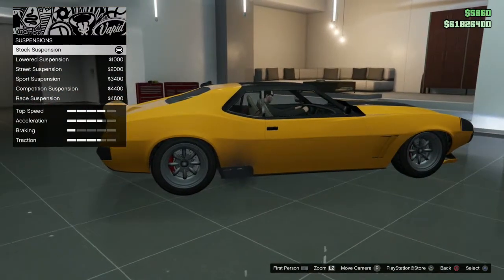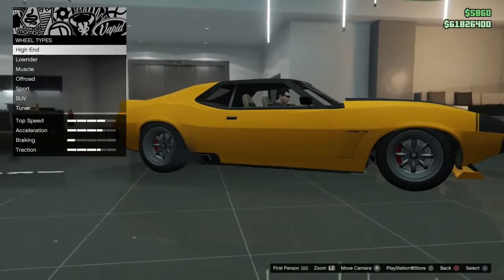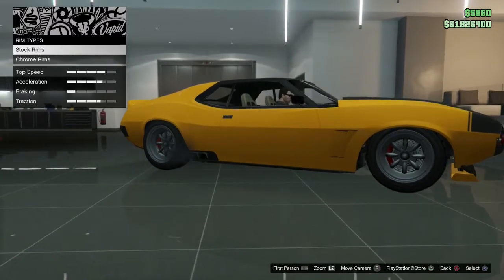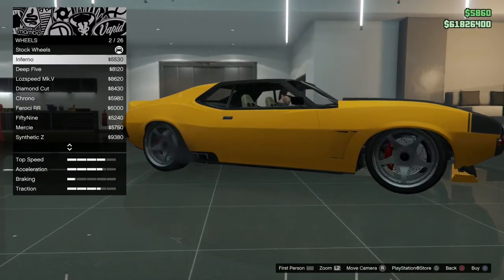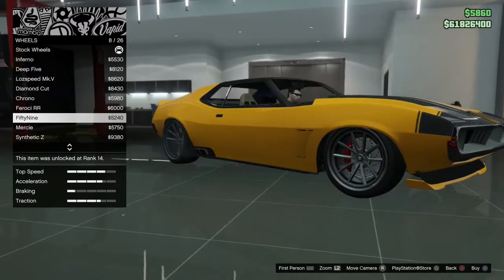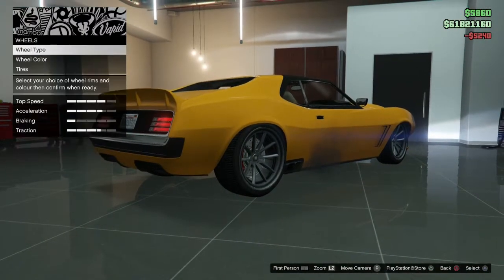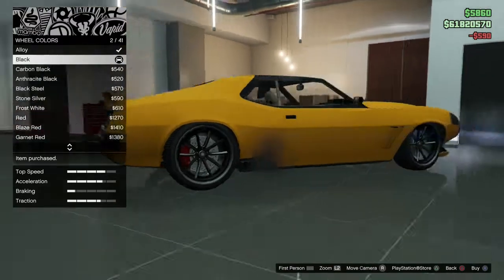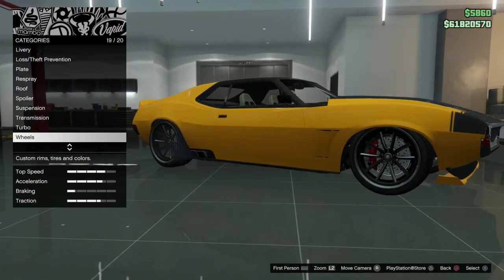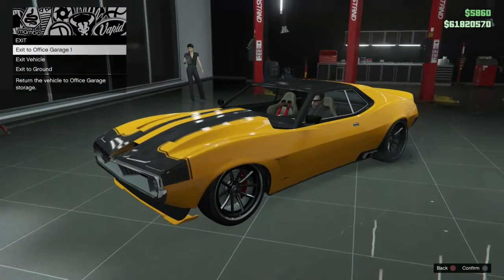Suspension-wise, it's pretty low — might lower that. Now wheels: I think it's sports wheels. There are the wheels I used — the 59 wheels — and I put them in black because they look very, very similar to the real life ones. They are huge and less spokey; I think the spokes are a bit further apart in real life.